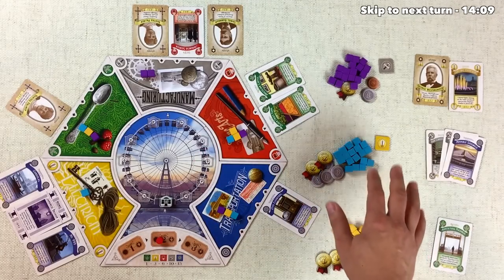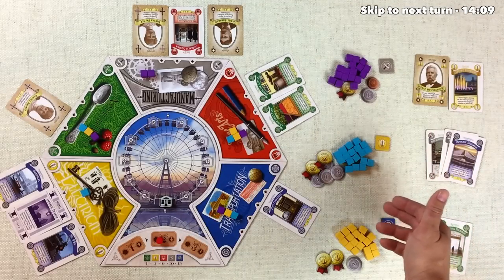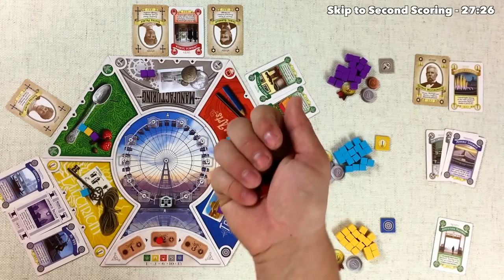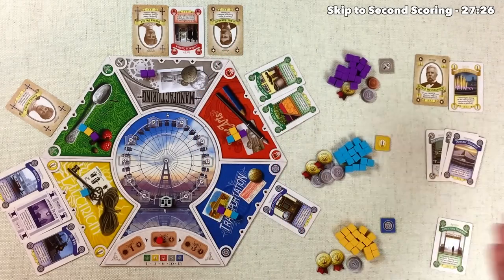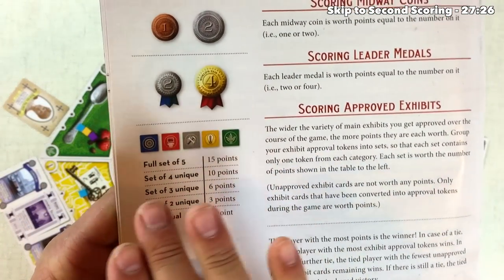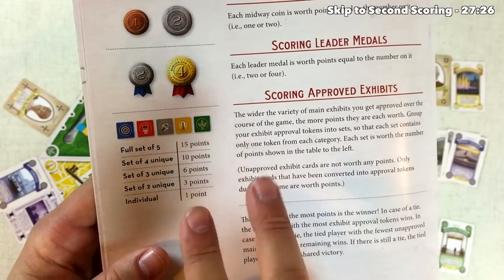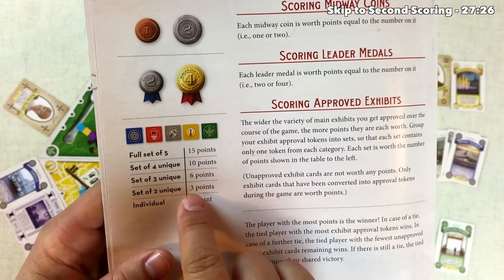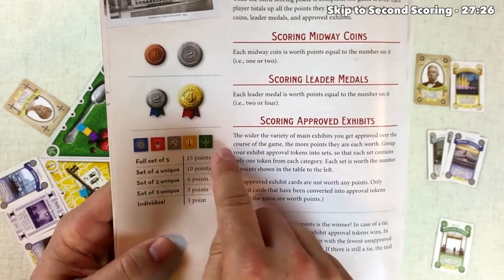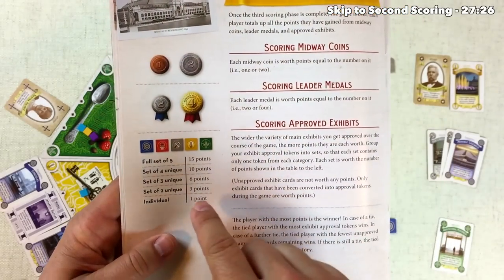After one scoring, blue is in a really strong position with 16 points. The gold player has eight and we have seven. All of us were only able to approve a single exhibit. Let's discuss how approved exhibits score at the end: we look for sets of different colored approved exhibits. A single exhibit is worth one point, two different colors is worth three points, and a full set of all five different colors is worth 15 points. You can get multiple sets — a set of five plus a set of three, for example.